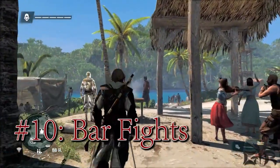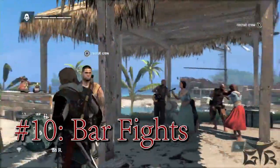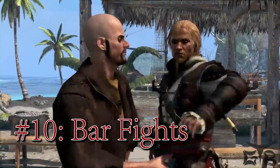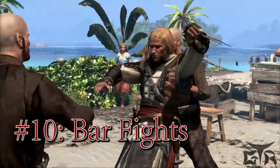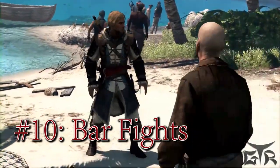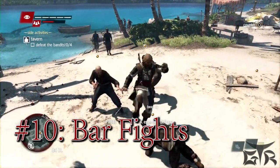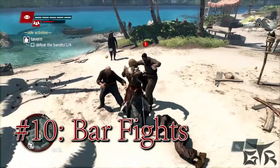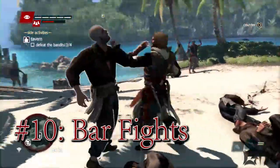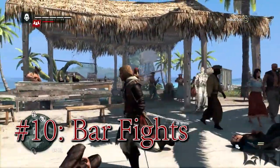Up ahead we have a tavern. Taverns are places where you can hire crew, pay for secret information about valuable convoys, play mini games, and of course have a drink. To gain access to all of this you need to prove yourself with your fists. Now that the fight is over you have access to the tavern and its services.